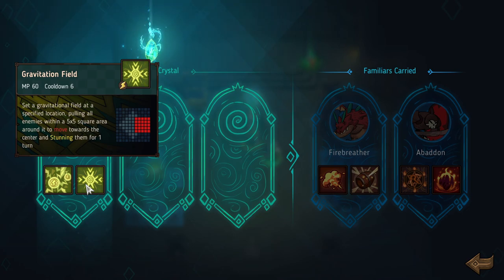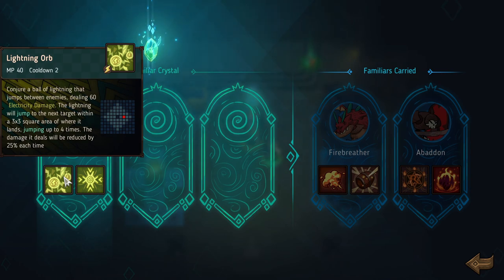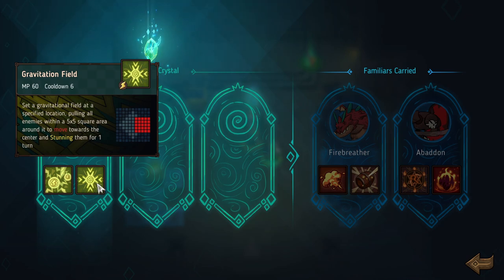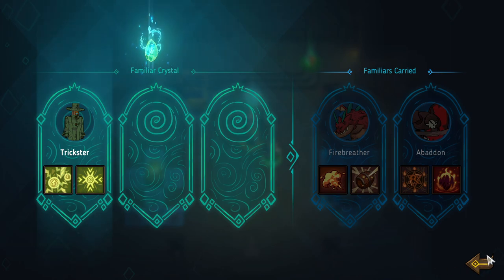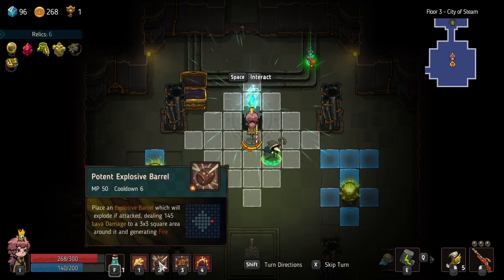What do we have access to? Gravitation field — set the gravitational field at a specific location, pulling all enemies within a 5x5 area around it to move towards the center, stunning them for one round. This is really strong. Conjure a ball of lightning that jumps between enemies dealing 60 electric damage, jumping to the next target within a 3x3 area, up to 4 tiles, damage reduced by 25% each round. These are really good spells. I like the summoning and explosions — actually, this gravitation field is going to be extremely strong with the bombs. Let's keep the things I have.